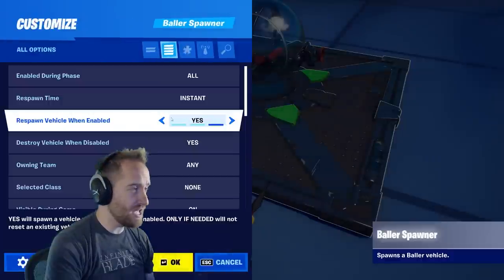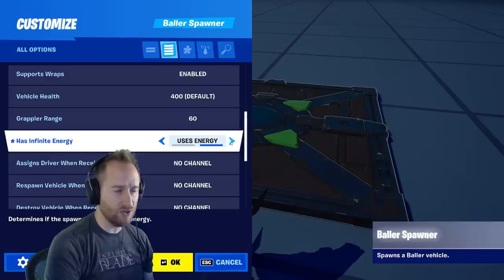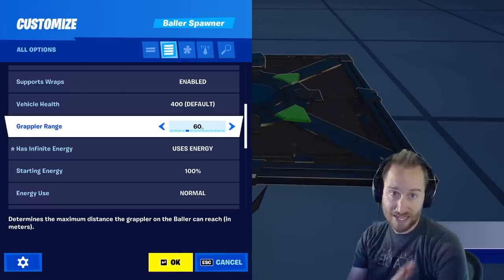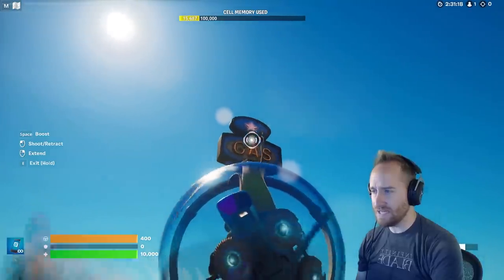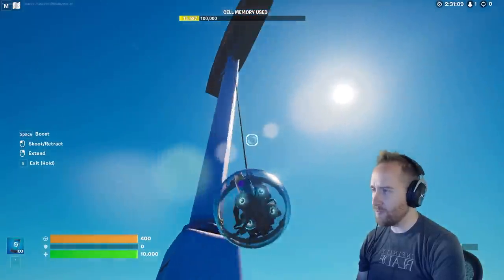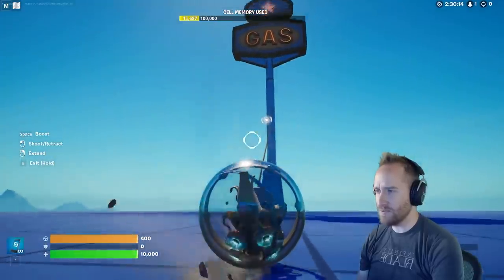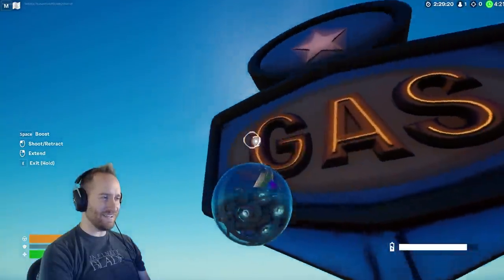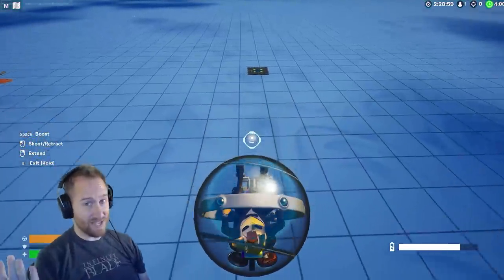They've also updated the baller. In the settings there are two really cool updates. First, you can make it have infinite energy so you don't run out of baller fuel, but I also think it's cool that it can use energy so you have to be smarter about where you use your boost. The coolest thing is you can change the grappler range — the default is 60, but you can put it up to 500. That means you should be able to grapple from great distances, but even where it says it should be grappling, it's not really grappling. At a range of 500 meters I should be able to grapple across practically the entire map, but it doesn't seem to be working. That's another whoopsie by Epic Games, or maybe I'm just misunderstanding it.